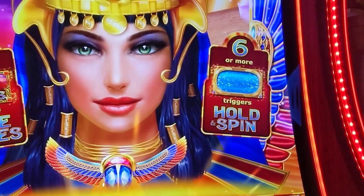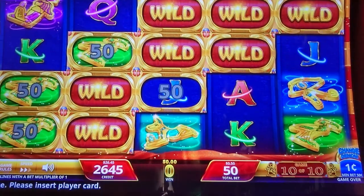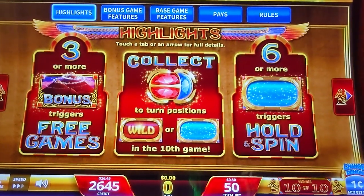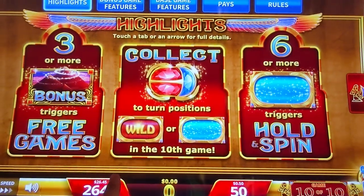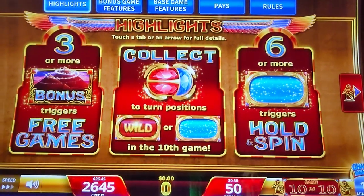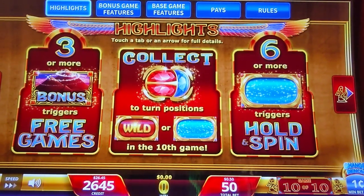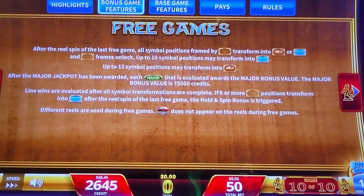As you look at this machine you'll see it looks very similar to its predecessor, Scarab. However, there are a few key differences. Like the original, this game is played on a 10-game cycle where you collect scarabs, which on the 10th spin will either turn wild or into blue ovals containing credits or progressives. Six or more of those trigger the hold and spin feature.